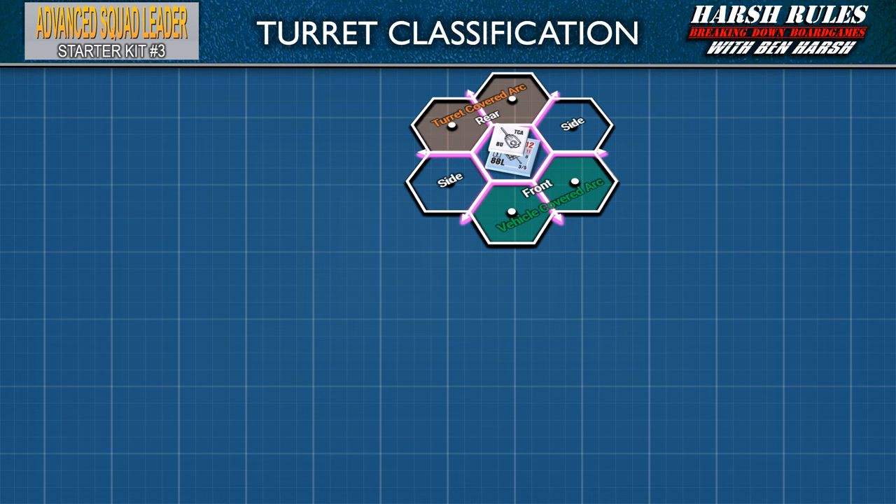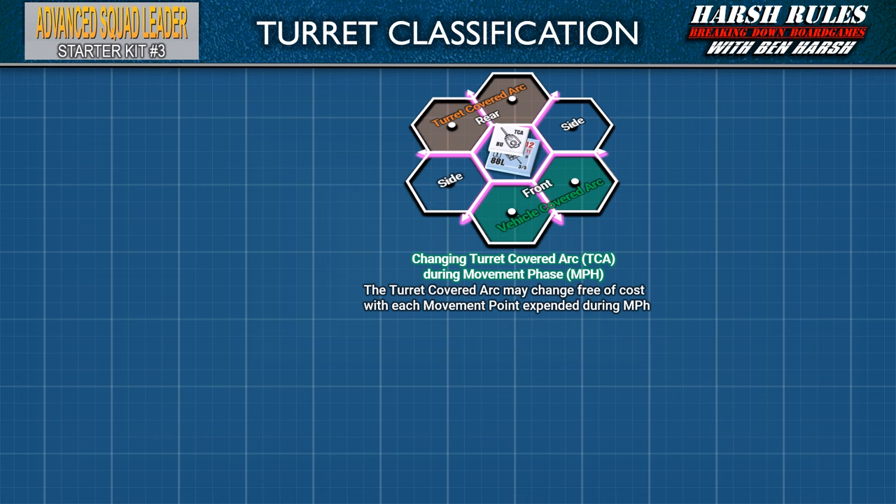Welcome back to the Harsh Rules Breakdown for Advanced Squad Leader Starter Kit No. 3. In this episode, we're going to continue to learn about vehicles in regards to combat. Last episode, we discussed turret basics in relation to vehicle facing. Let's now discuss turrets in greater detail. A big advantage of turrets over changing a vehicle's covered arc is that the turret covered arc may change free of cost with each movement point expended during the movement phase, so turrets can easily be repositioned while moving.